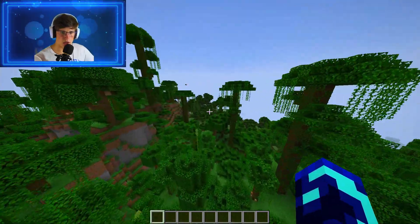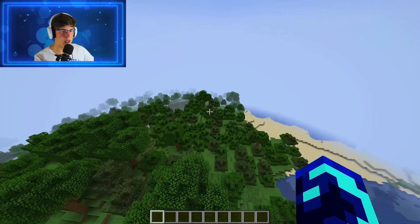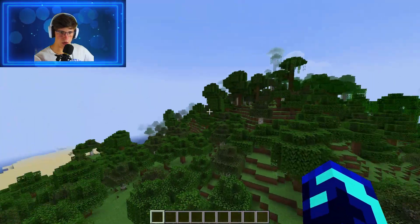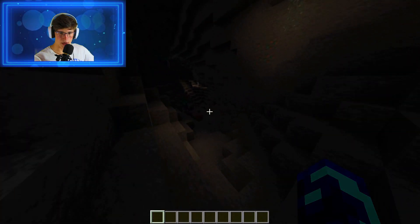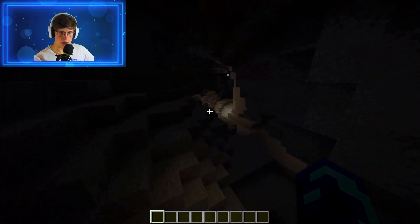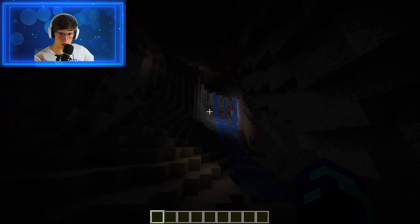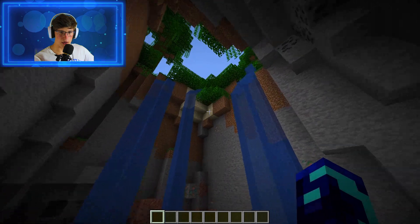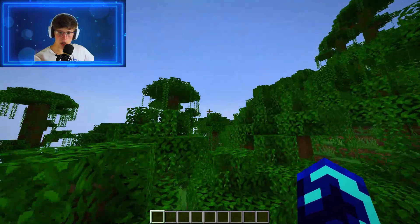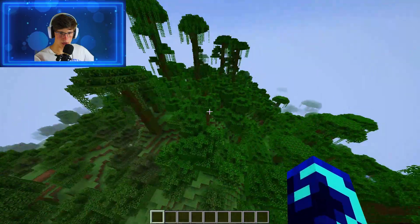There are two things I want to check out in this update. It's a caves and cliffs update, so I want to check out obviously the caves — there seems to be a cave right here — and also the world generation, which you can see is more all over the place. If this doesn't go deep slate then I don't want it. We are here for the deep slate caves and the best new features. I'm still angry that they didn't bring out the warden, but you know, it's fine.